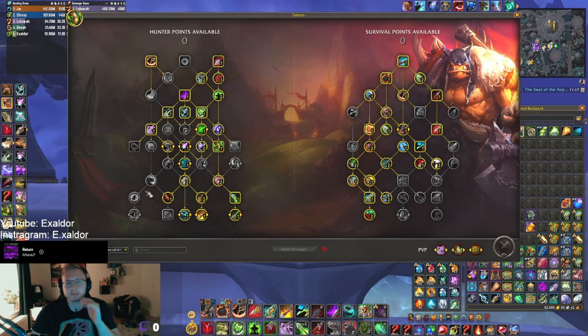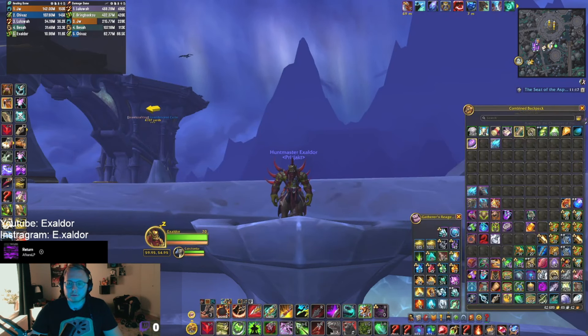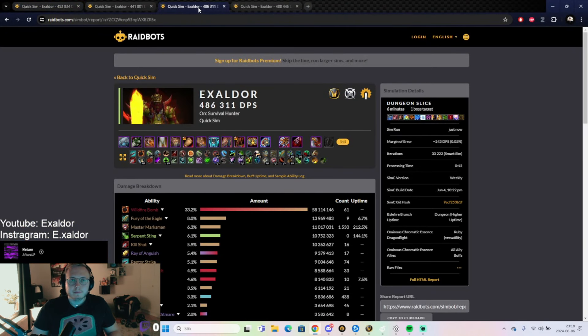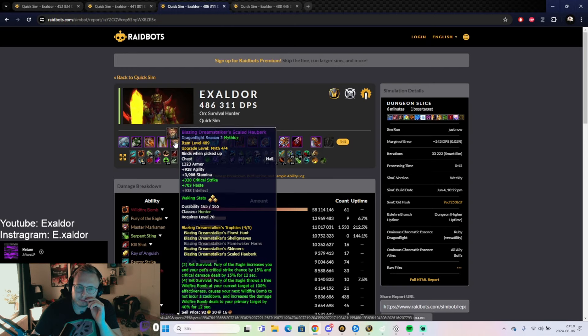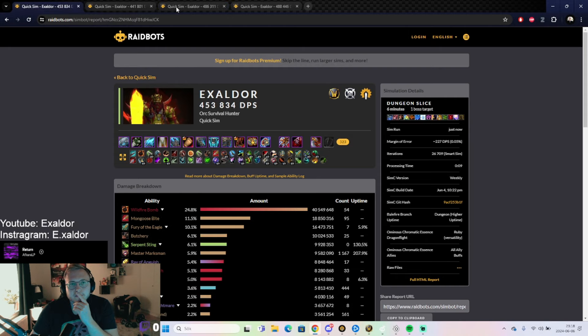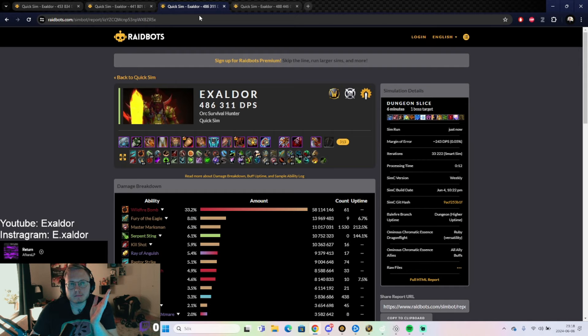If you're using the current tier, play this build — it's fun, easy, and you'll pump. Now, if I were playing as I am now with the last tier, this sim is with coordinated assault and the season 3 tier. Sadly, I'm still doing more damage than with the current season 4 tier, even after the buffs — which is super annoying, but it is what it is.